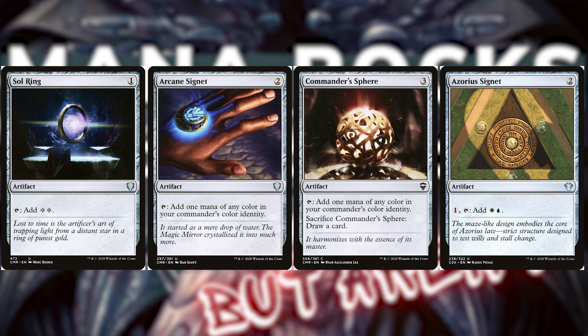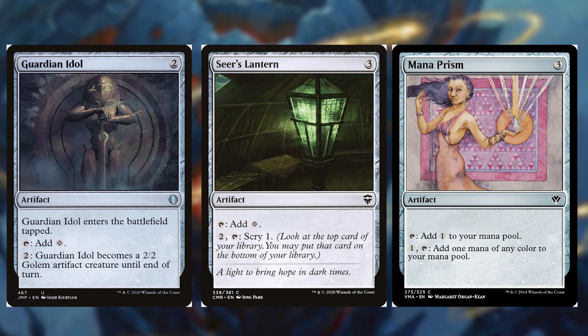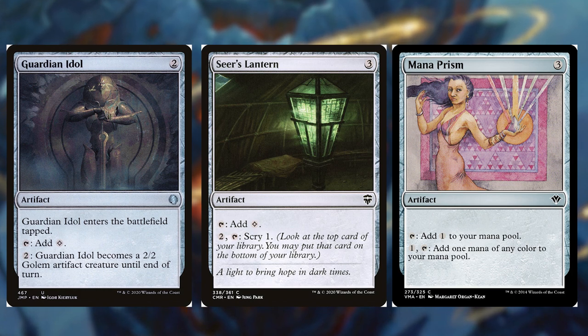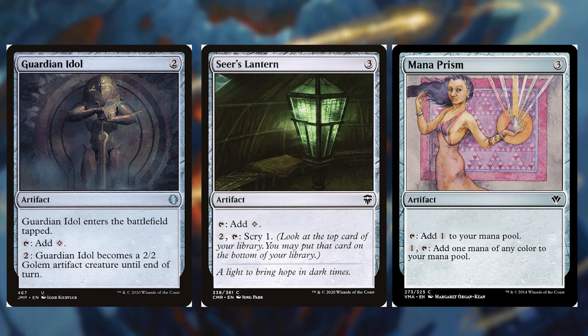Starting with colorless mana rocks, let's talk about Guardian Idol, Seer's Lantern, and Mana Prism. These mana rocks tap for one colorless mana, and they're very versatile. With Seer's Lantern we can scry, we can make Guardian Idol a creature, and Mana Prism can get us a colored mana if we pay one and tap it. We can cast these early in the game to ramp and cast those bigger cards we have.